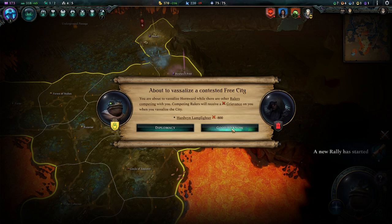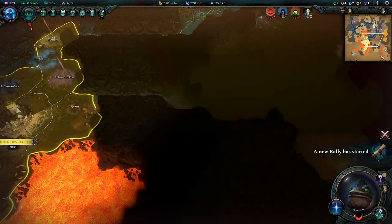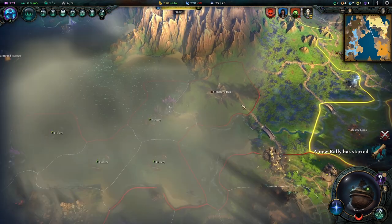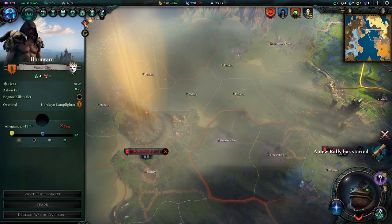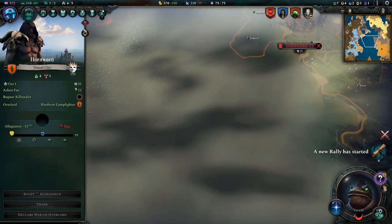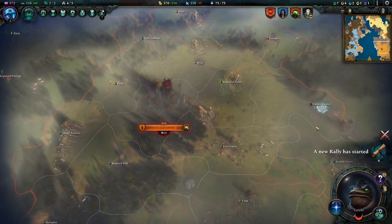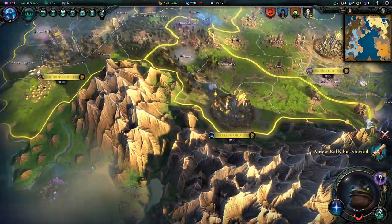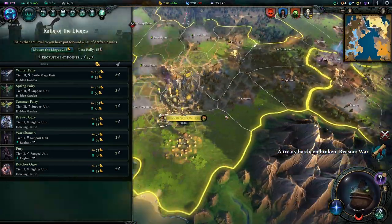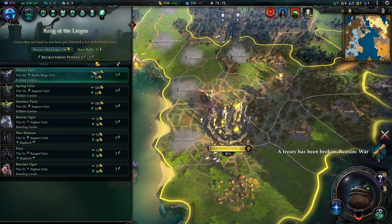I'm about to vassalize — who are you about to vassalize? Hornwood. I am confused how they overtook us. I really don't understand that. Their city is 21 big, ours is 16 big. We have a new rally. I was going to reinforce our allies, but we will just build ourselves an army, I believe. We need to make sure that we don't get all the magic upkeep people here.